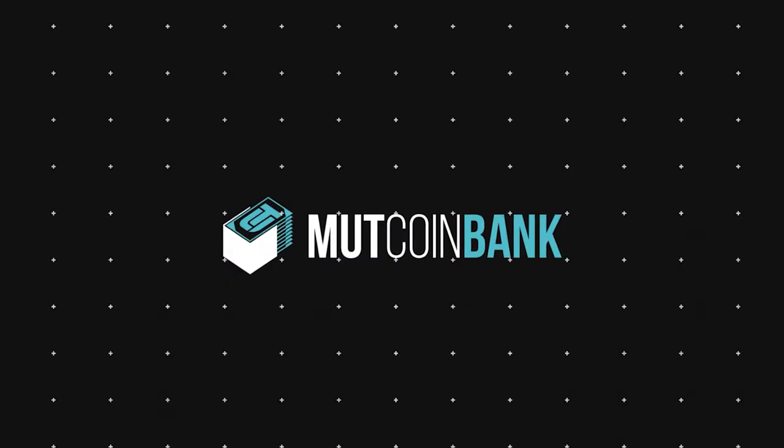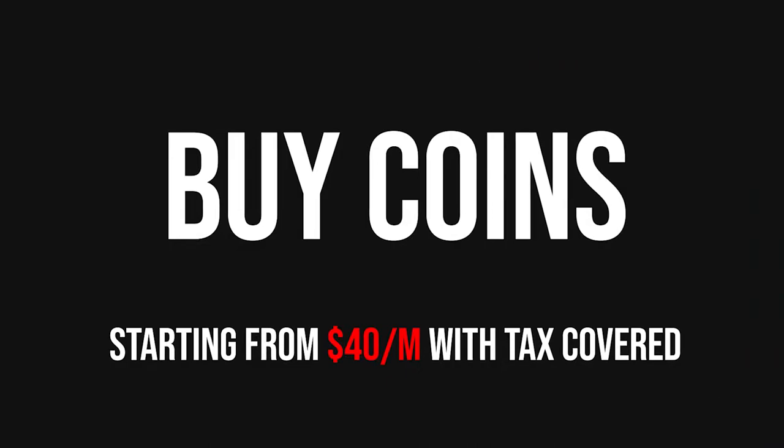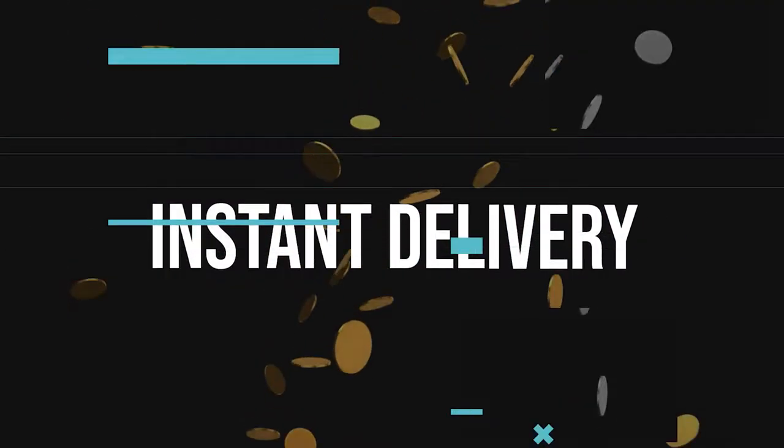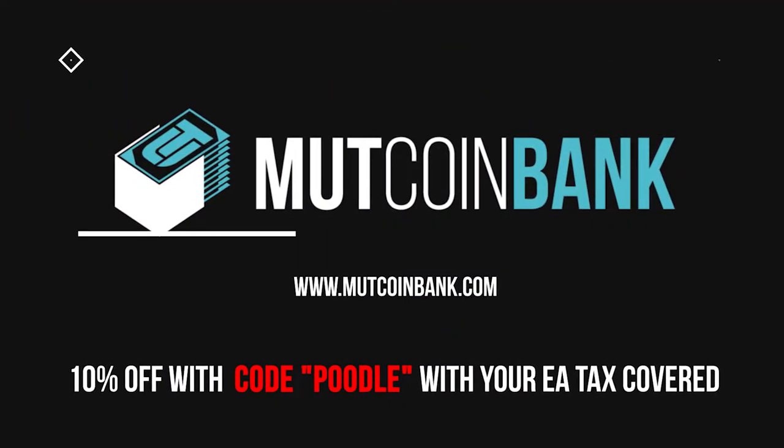Looking for the cheapest coins on the internet right now? Head over to Muck Coin Bank — you can get a million coins for 40 bucks with tax covered, instant delivery, 24/7 customer support, and if you use code poodle you'll get 10% off and your EA tax covered.